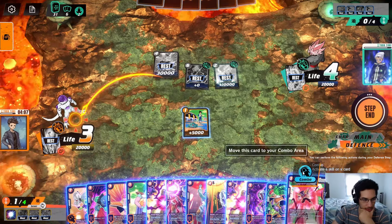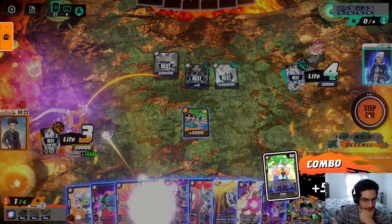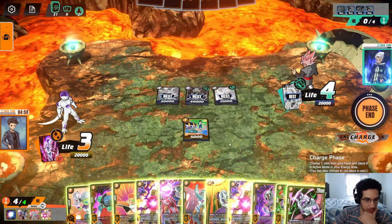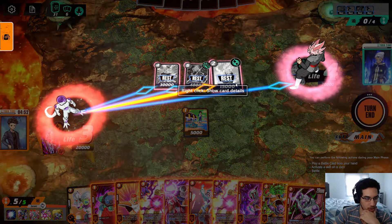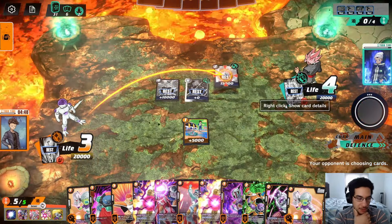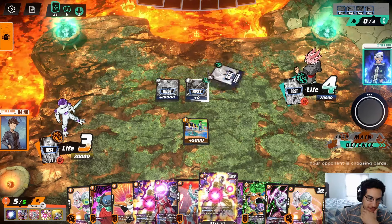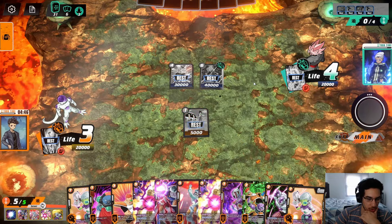I definitely don't want to go down to 2, so I guess we'll go Golden Frieza and try to attack the opponent. I don't think I need the Cooler anymore. We'll go here for 20. This is another super combo — that makes me feel safer. So it's going to be Golden Frieza. We freeze the Goku Black. We still have a 35k attack that we can swing into this second Goku Black.